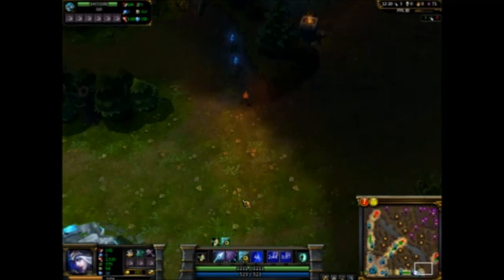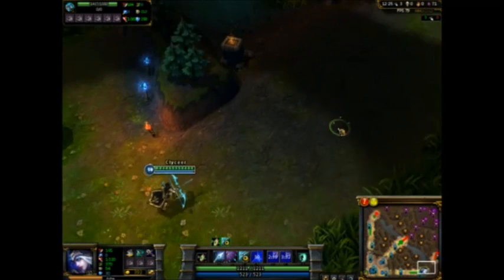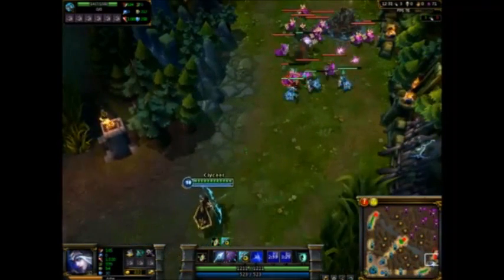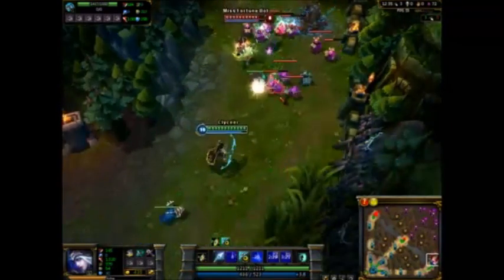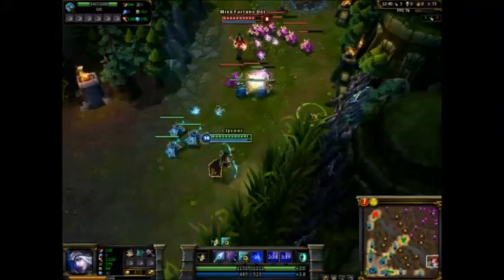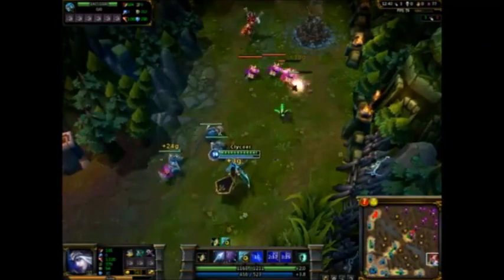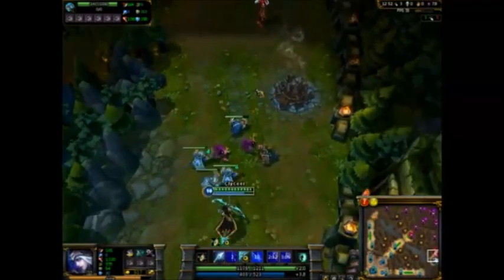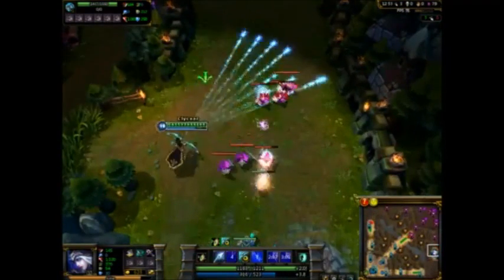You're not going to deal that much tower damage early anyway - your attack damage is lower, your attack speed is lower, you're just not leveled up or geared, so you'll knock off like a hundred HP from the tower while the enemy champion is probably there killing all your minions. If you get too close they'll get free attacks on you while you're attacking the tower. It's just not usually effective to push towers too early.